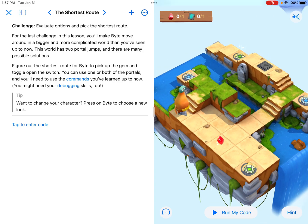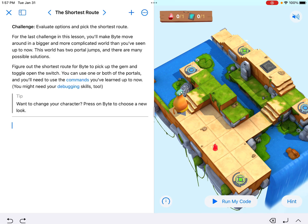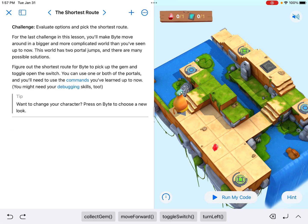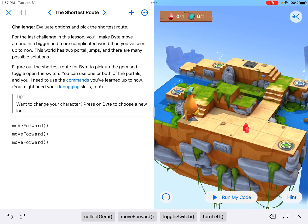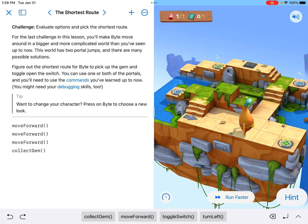First option: I want to get that gem right away that's right in front of me, so I'm going to enter the code — move forward, move forward, move forward — because I can see it's three tiles to get to that gem. And then I'm going to collect gem. Let's run this quickly to see how it goes. Okay, there we go.